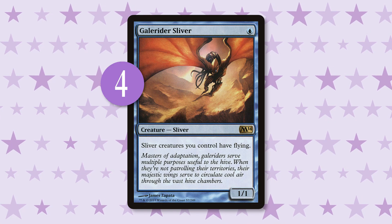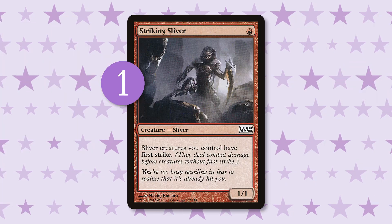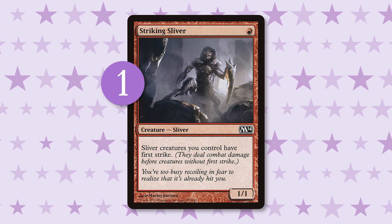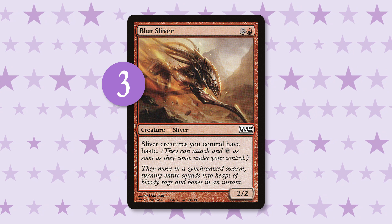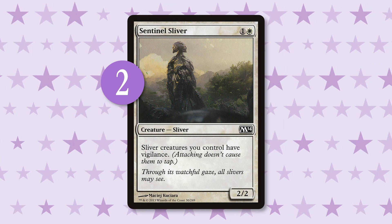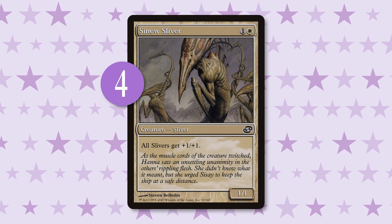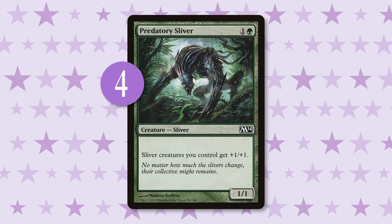Galerider Sliver is one of two one-drops in the deck and grants flying. Striking Sliver is the other and grants first strike. Blur Sliver is a handy little three-drop that gives your little friendos haste. Sentinel Sliver grants vigilance for two mana. Sinew Sliver gives all slivers +1/+1. And Predatory Sliver gives all slivers you control +1/+1. These are two slightly different abilities.